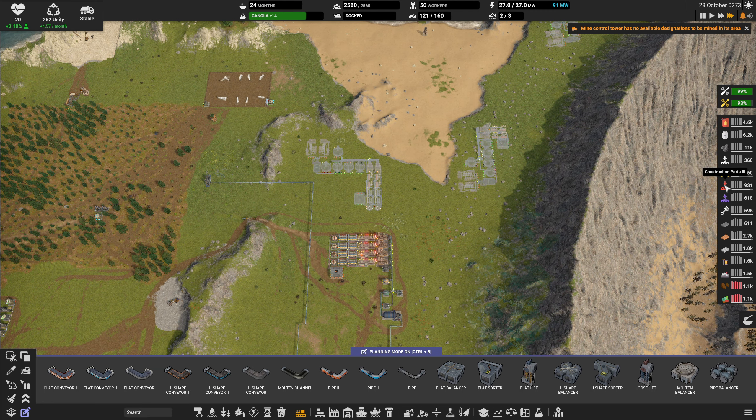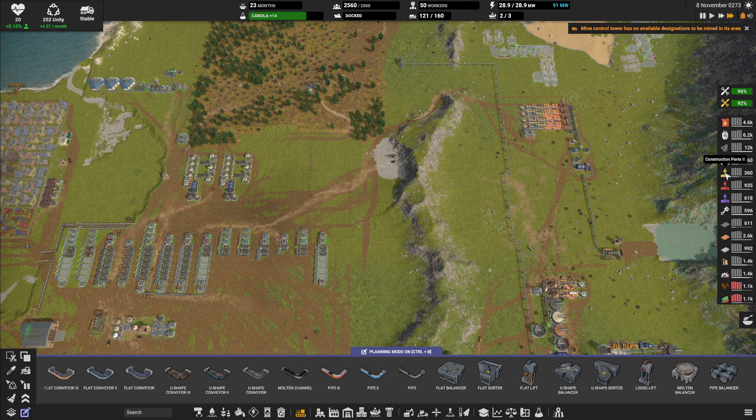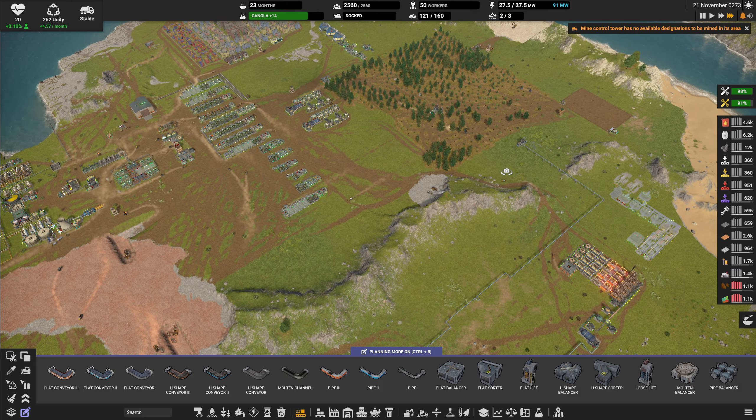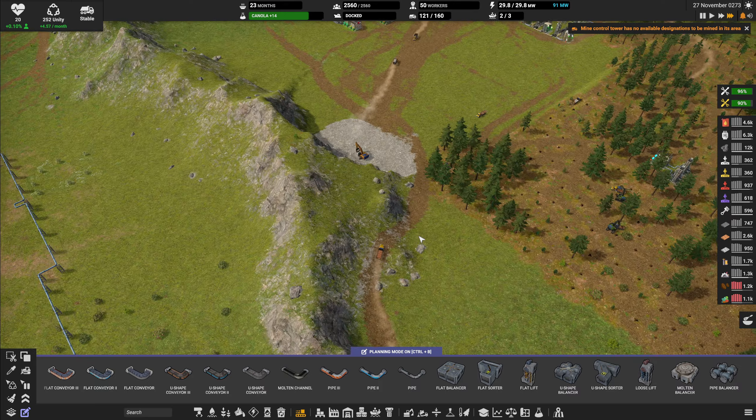Once the tier 3 construction parts - you can see on the outliner - gets full, we should be starting to fill up the construction parts tier 2s. I think maybe 500 is going to be the threshold where we will start the migration to the final positions for the smelters.